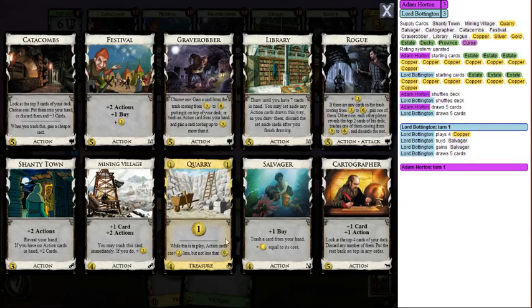Quarry is a treasure card, played in your buy phase. It's worth one dollar like Copper, but its special text — which makes it cost four — says while it's in play, action cards cost two dollars less, but not less than zero. It's worth three dollars of savings if you're buying one action card, and with multiple buys it really compounds, so you can get a lot of value out of Quarry.